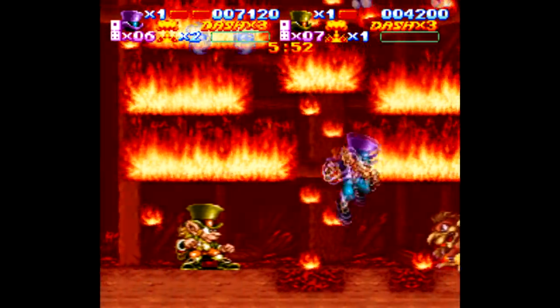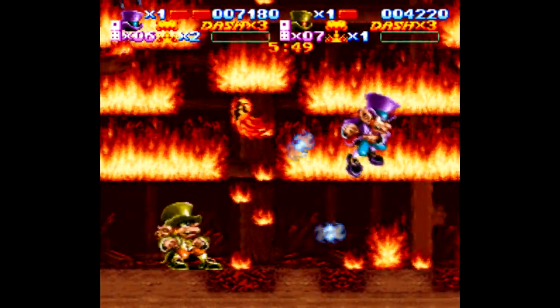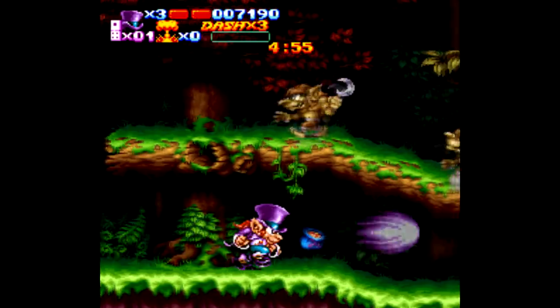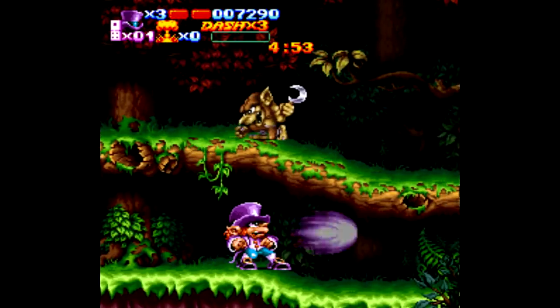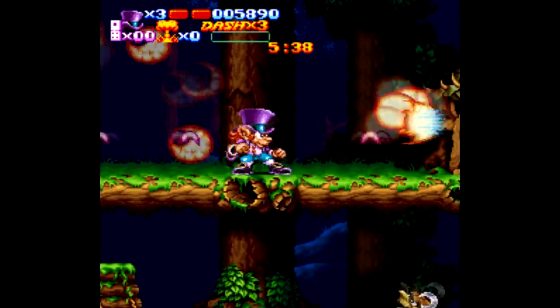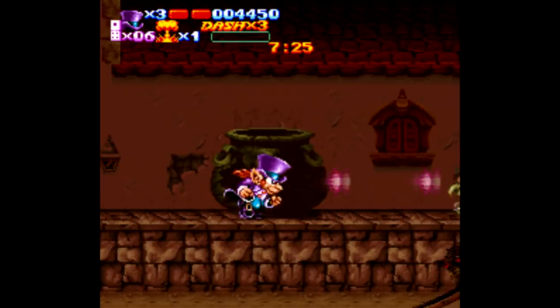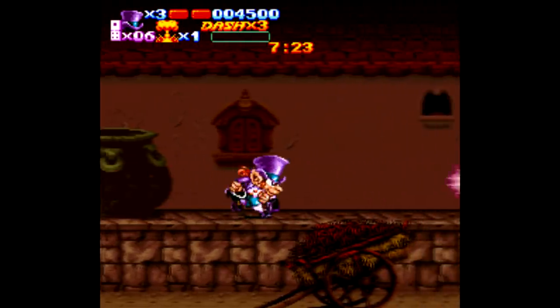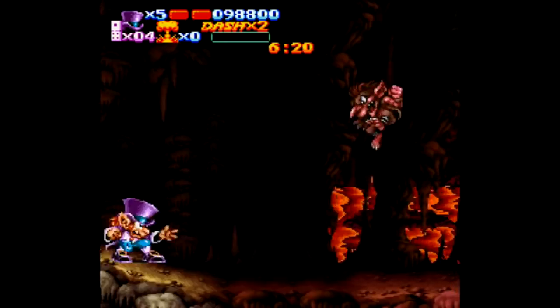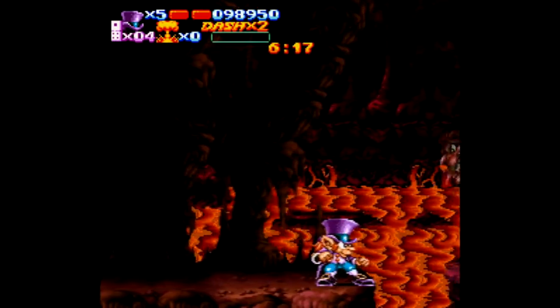You play as a leprechaun — Flynn if you're playing single player, with Floyd occupying the second player spot when playing two player. You run to the right and shoot nightmares that are populating the dreams of children or something. You can upgrade your projectile a number of times, including weapons that either shoot at an angle or cover your blindside. There's a charge attack you can use a limited number of times, that you're usually better off saving for a boss fight. There's a sliding attack, and other secondary power-ups you can pick up like bombs and cyclones.